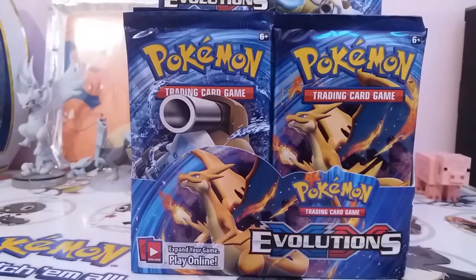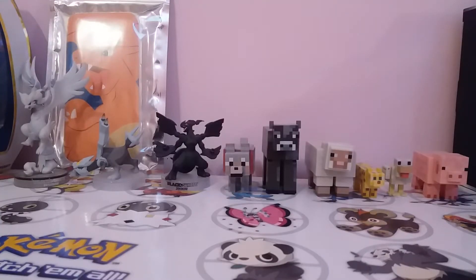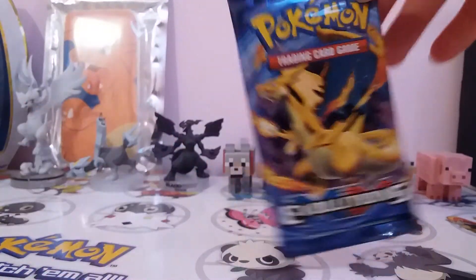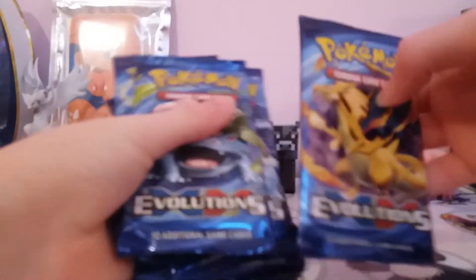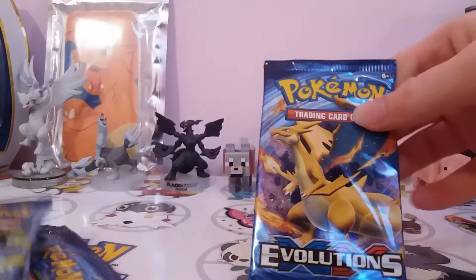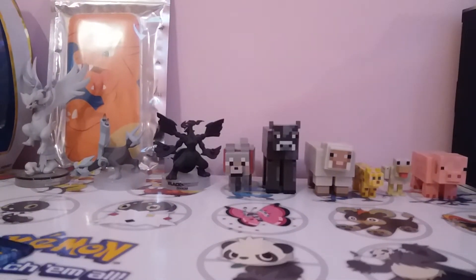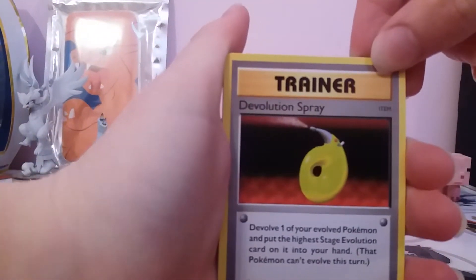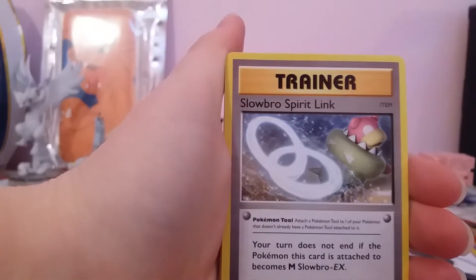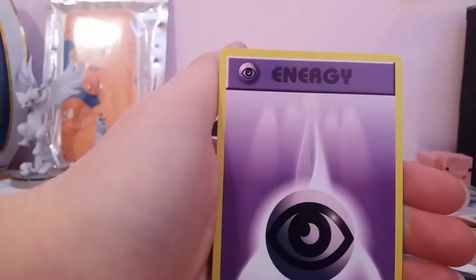These videos will be in four parts and I will sort out the booster packs and then we'll get right into them. Just got the booster packs out of the booster box — the first nine. These are the booster packs we've got. It's just like last time — I'll give out a code for each part, and I'll actually put them in the description this time. That's going to be a bit different to what I did on the last unboxing.